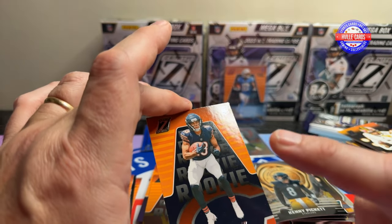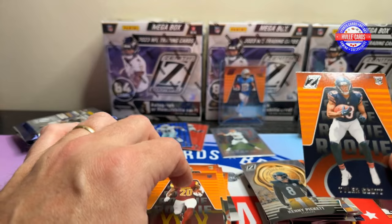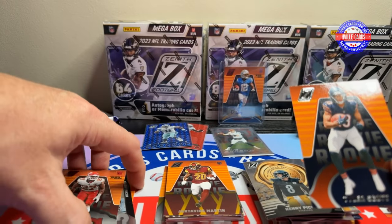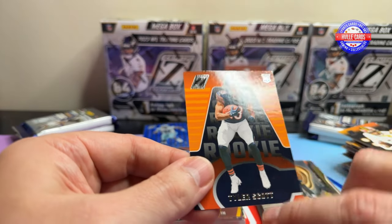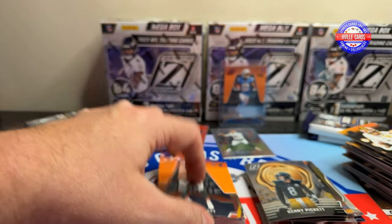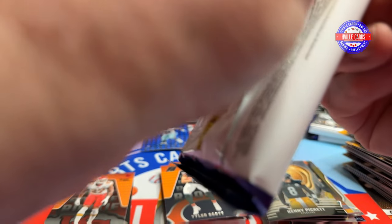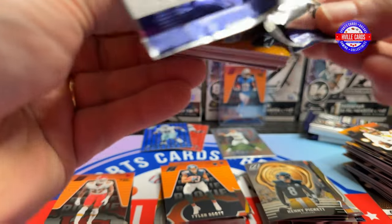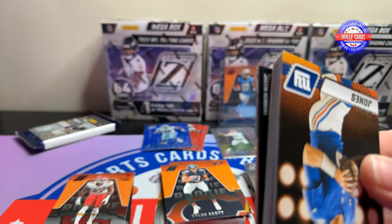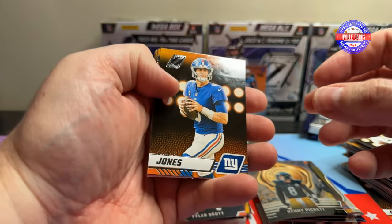Zenith is fun — I like Zenith. I may consider getting a hobby box of these once they come down a little bit. Jahan Dotson, Pierce, CeeDee Lamb, Hurst, The King, Singletary, Josh Jacobs, Lockett, Jair Alexander, AJ Brown, Christian Kirk on the No Huddle. Zeal of Approval on the backup quarterback. A Jartavius Martin and a Tyler Scott. When I was talking about the rookie signature, I believe — might have been Sky B or Vikings — they got a Tyler Scott and it was a red zone. Chuck, if you're watching this, go look at some of their Zenith packs and see if they'll send you the Tyler Scott auto.